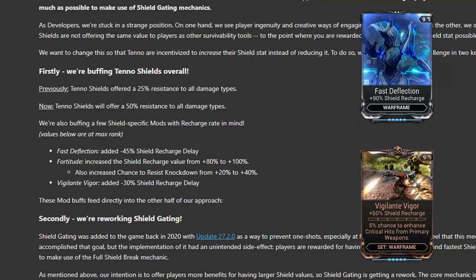Fast Deflection and Vigilante Vigor are gaining a reduction to shield recharge delay of minus 45% and minus 30% respectively. If these two values add together, that'd be a 75% reduction in shield recharge delay. I don't know if they'll add or multiply yet, but if they do, that means your shields will begin recharging in just one quarter of a second after taking damage, or one second if the damage brought your shields to zero. That can be a lot of regeneration power, allowing for some genuine shield tanking ability.